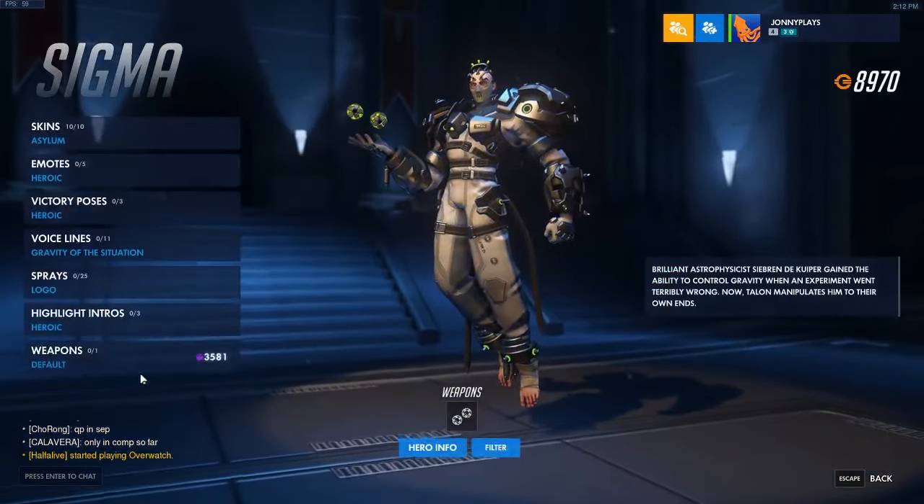Next up is Sombra — her Hack ability duration on enemy players reduced from 6 to 5 seconds, and her EMP activation time increased from 0.2 to 0.35 seconds. For Symmetra, a lot of stuff going on with her teleporter — it now lasts an infinite duration until destroyed. Players can destroy their teleporter with the ability input. Cooldown now starts when the teleporter is destroyed, and maximum range is increased from 25 to 30 meters. The teleporter is destroyed if the entrance is more than 40 meters from the exit.